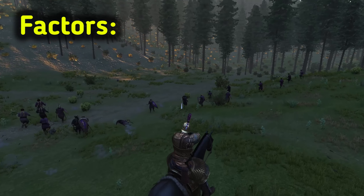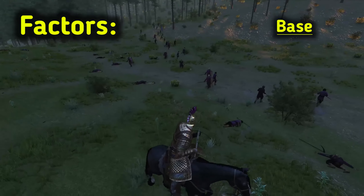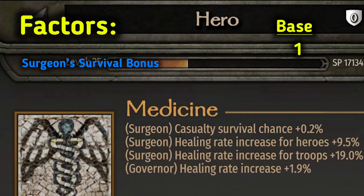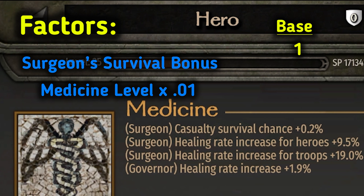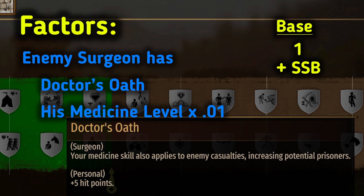There are factors that determine the survival chance. In the calculation, the base starts off as 1 and gets factors applied to it. The surgeon's survival bonus from the party's surgeon is based on their skill level — medicine skill level times 0.01, and that gets added to the base. Then, if the surgeon from the opposing party has doctor's oath, his surgeon's survival bonus applies as well — his medicine skill level times 0.01, added to the base.